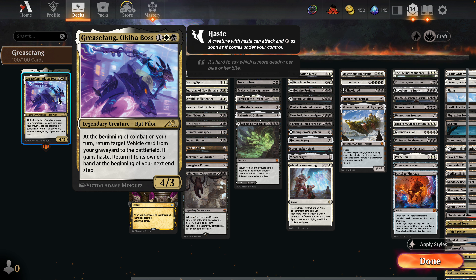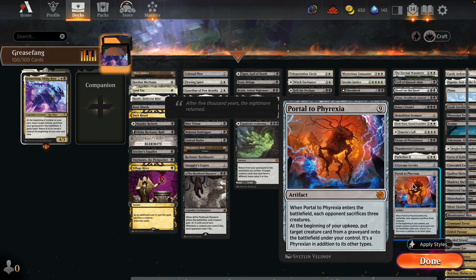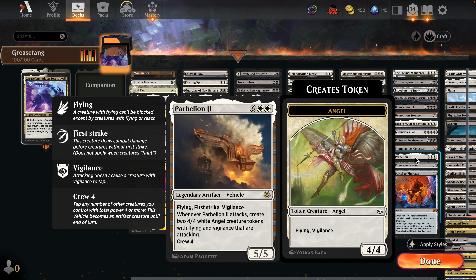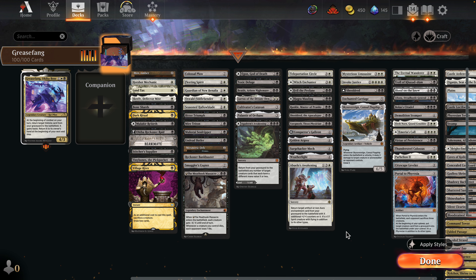What really stimulated me to put this deck together was I was really jonesing on including Portal to Phyrexia in the EDH list, and I really wanted to explore what Oswald Fiddlebender could do for us. I really like the idea of having Oswald out, bringing out a Parhelion through Grease Fang's attack, then sacrificing that Parhelion and going immediately into a Portal to Phyrexia. I thought that was a very interesting way to skip the curve and get ahead with a really powerful interaction.